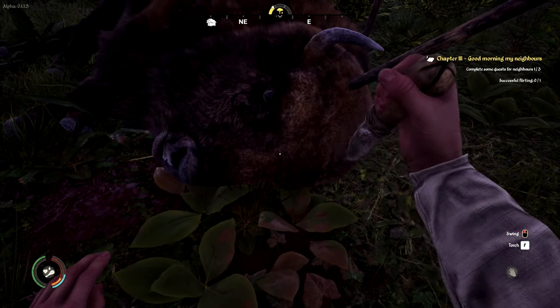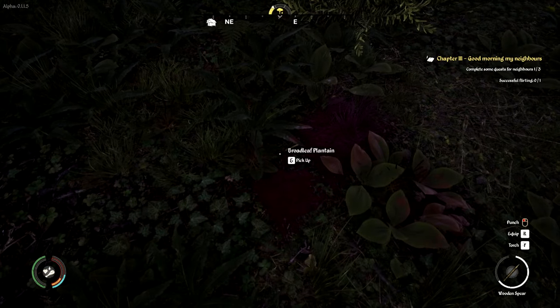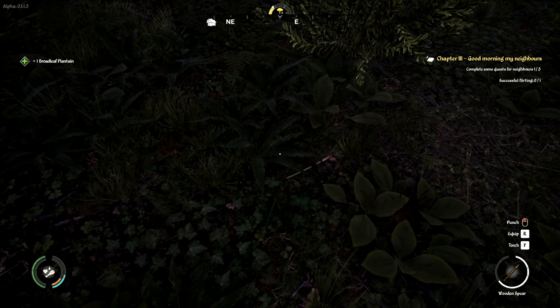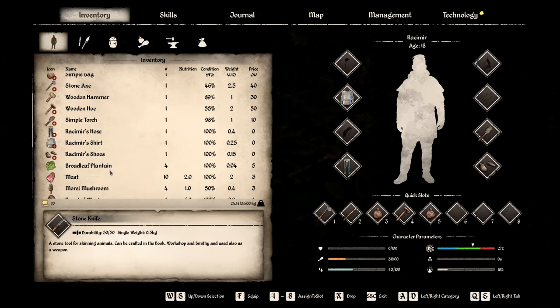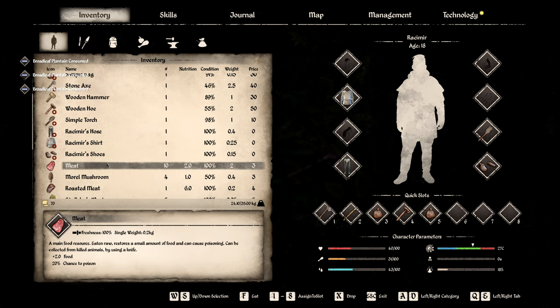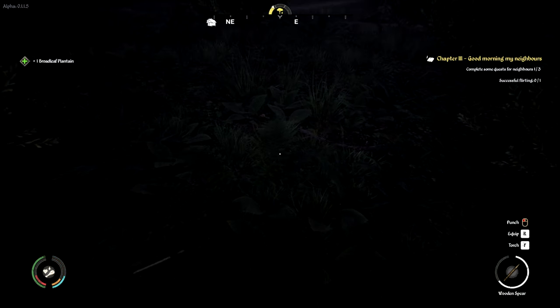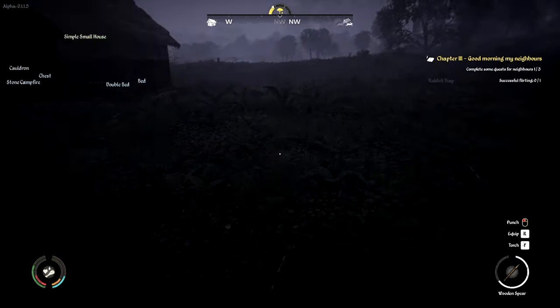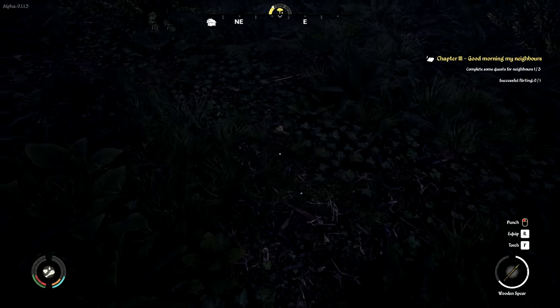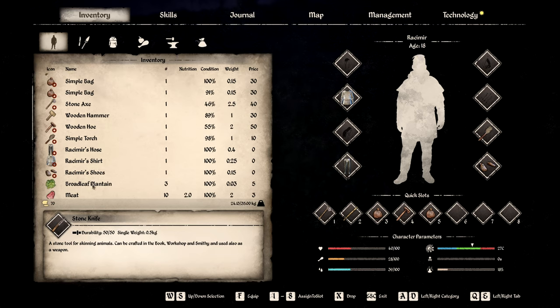We find some Broadleaf Plantain nearby. I believe that helps with health. A herb that heals 10 plus health — yes, I will take that right now. We'll eat that up. How's our health looking? I am definitely hurt. I sure do wish my eagle eye vision would show herbs and rocks and sticks. We have three of the plantain, so let's take some more. We're hurt so bad, but that makes us feel a little bit better. Do we have a wooden spear still? Yes, we do.